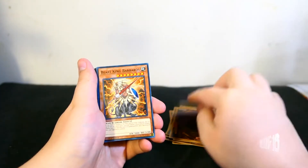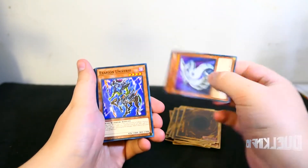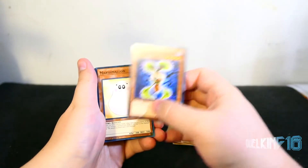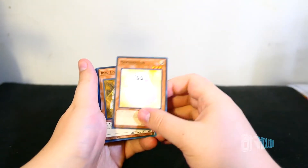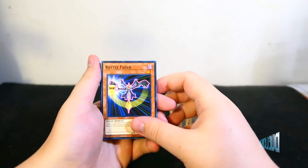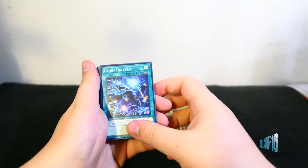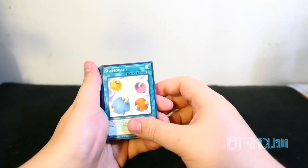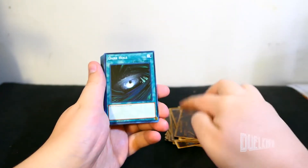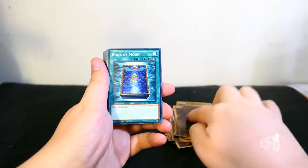Flamevale Guard, BeastKingBarbaros, CyberDragon, cool, Xerion Universe, Evil Swarm Mandrogra, Marshmallon, Ryko Lightsworn Hunter, Battle Fader, Swift Scarecrow, Cyanet Universe, Scapegoat, Monster Reborn, Dark Hole.